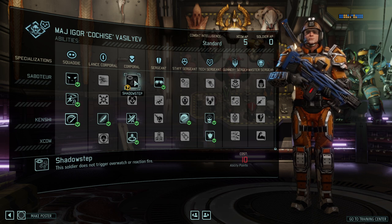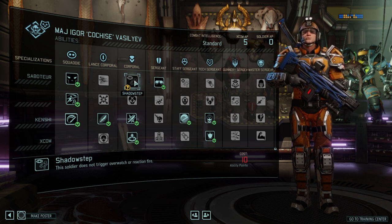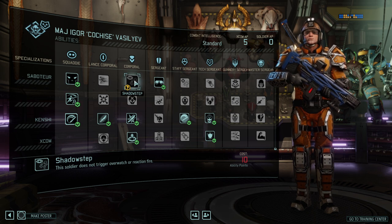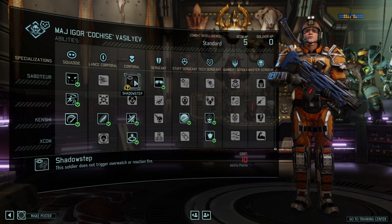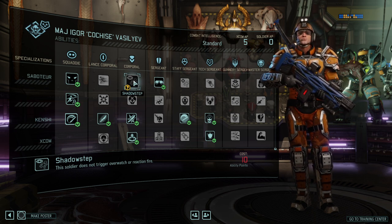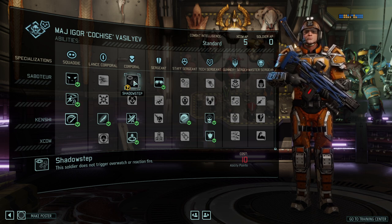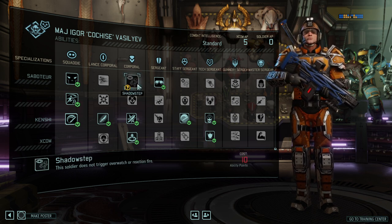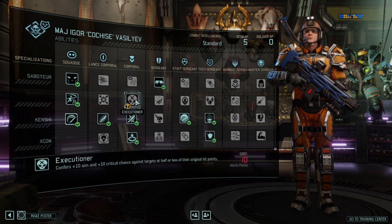Moving on: Shadow Step. The soldier doesn't trigger overwatch fire, which is nice if you're charging towards the enemy. More often than not, I do have an assault with me that is actually triggering the overwatch instead of using the Shinobi to run in and kill whatever target is overwatching. Alternatively, you can use grenades and area suppression to get rid of massive overwatch blobs. That kind of frees up the skill for me — it's just how I generally construct teams. If you do not have those tools available, Shadow Step would be a good alternative.